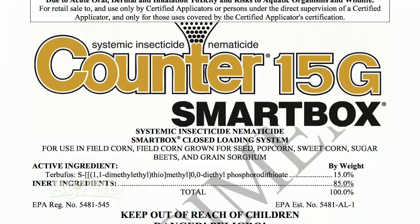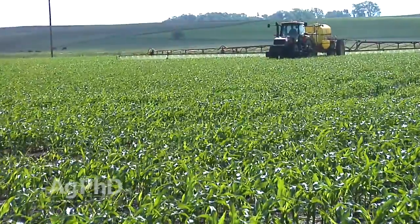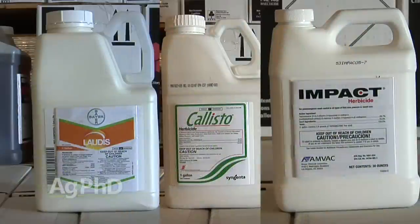If you're going to use Counter insecticide, there are warnings about what you can use post-emerge. Counter is the worst because it's systemic — in a way that makes it the best insecticide for some bugs, because it moves up through the plant — and it's a nematicide as well. If you use Counter, stay away from the ALS herbicides for sure, and there's also some interaction with HPPDs like Impact, Armazon, Callisto, and Laudis. If you want to be 100% safe, go with Buctril, dicamba, or Status — that would be your safest option.